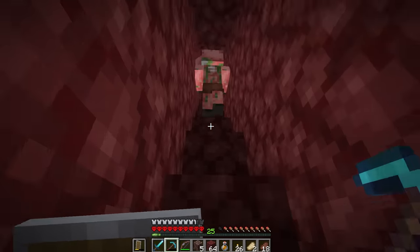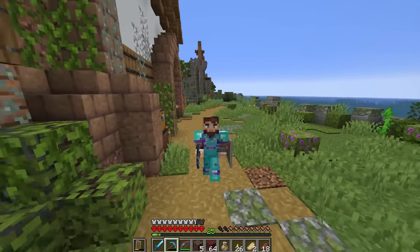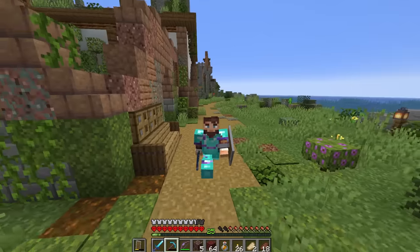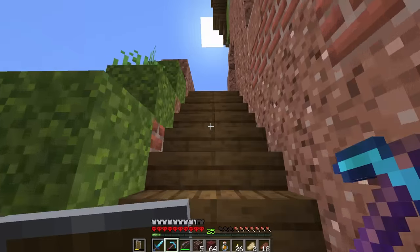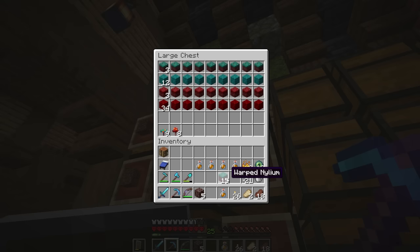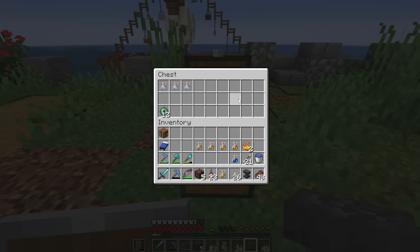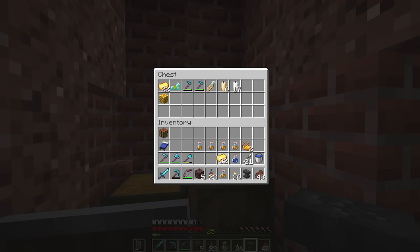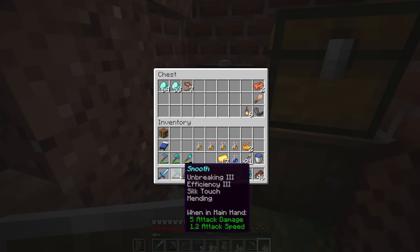Oh, after you then! I remember we need some kind of template to make netherite, and it's only found in bastions. I guess that's where we're going next. Let me organize - netherrack in the netherrack spot, warped nylium where it goes. Grab some extra food, drop the extra end supplies. Let's get some more gold because we need to make another helmet.